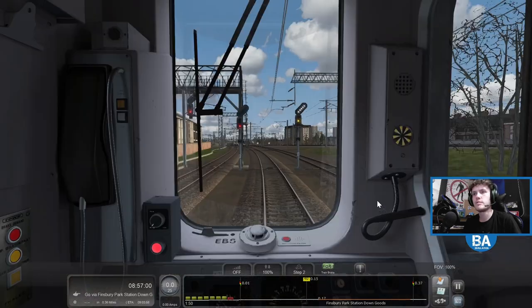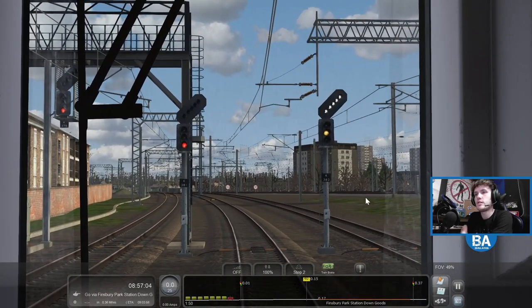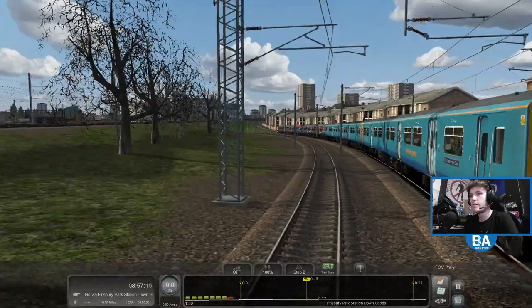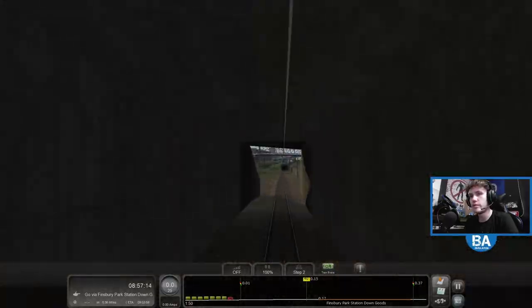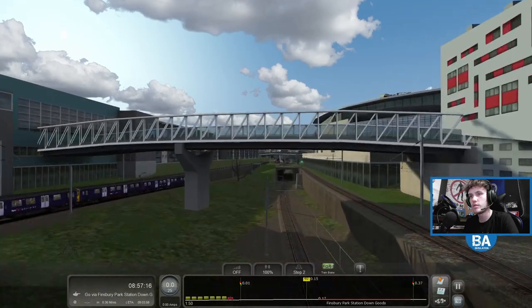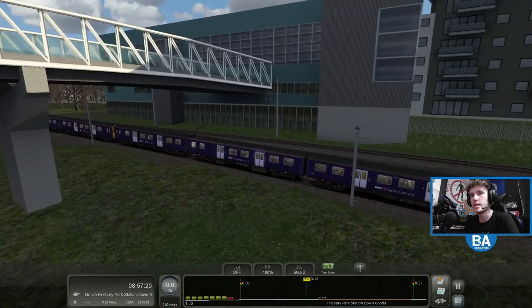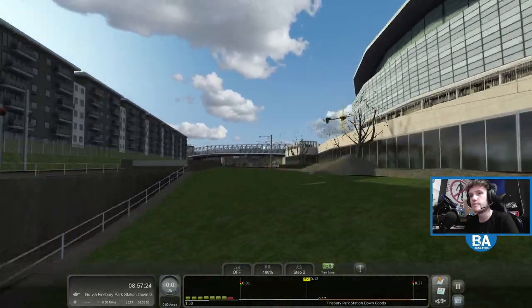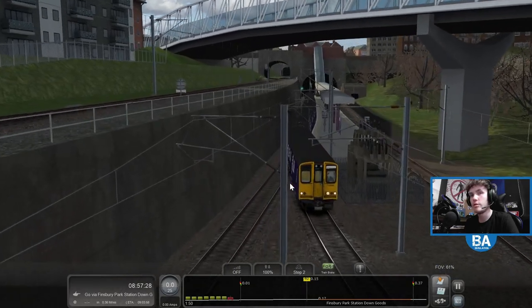Right, we should be able to go then. Oh no, hang on - there's something on the right of us, which is probably a service from Moorgate. It has got the road ahead of us. Where's that? Oh, is that the one we saw? It's coming way back. It's not this one, is it? What's that doing there - sitting there? 313. So we're waiting for that one then.